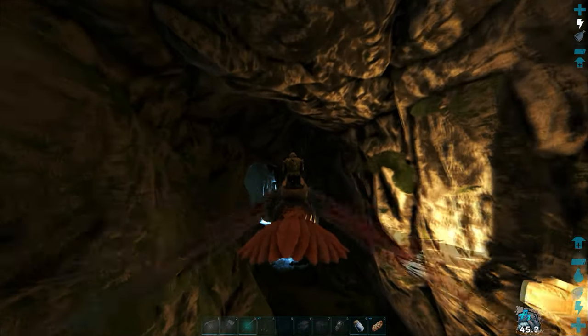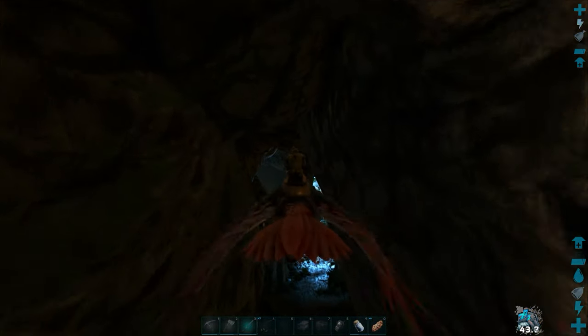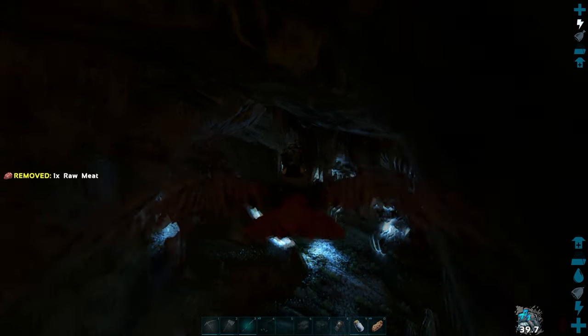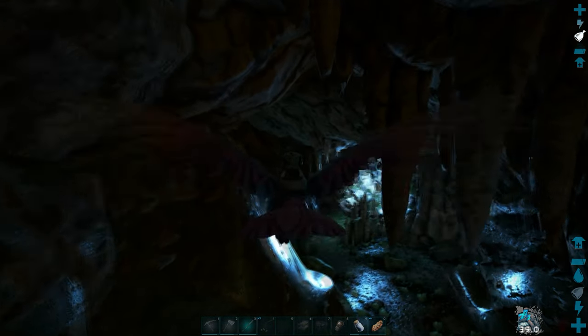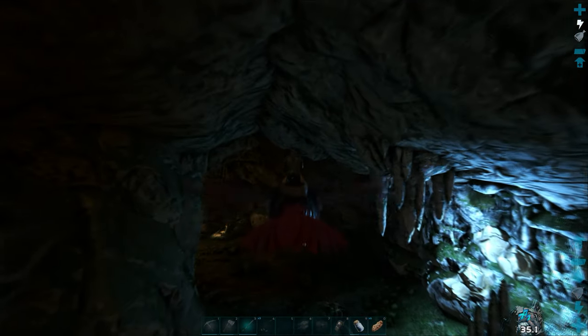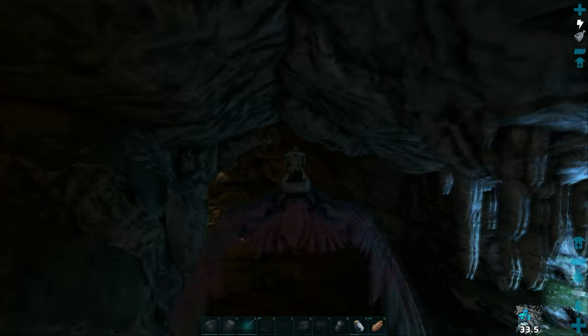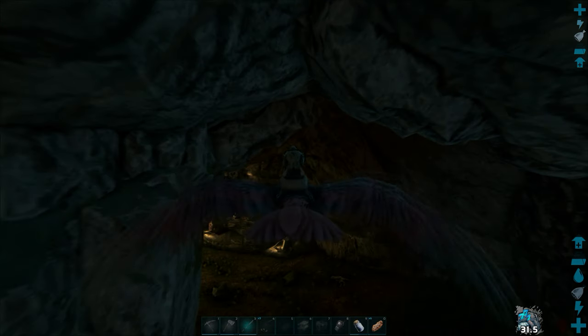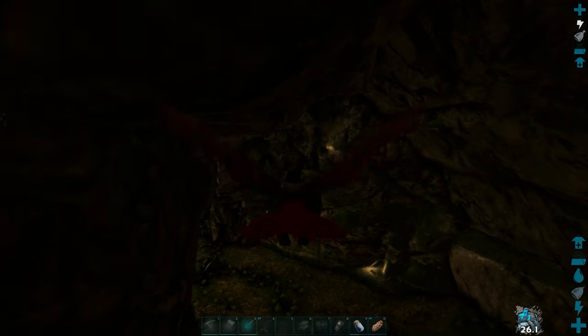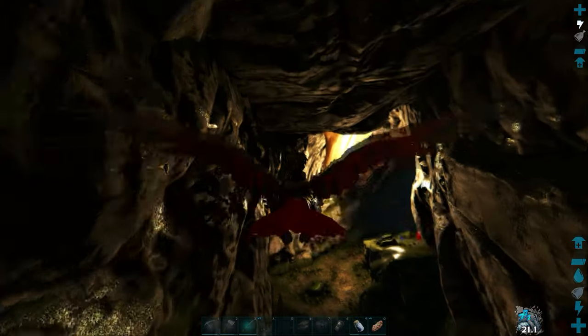I'm trying to run this cave with the bird. I'm using an Argentavis, and Argentavis is kind of middle of the road. It's not the fastest bird in the game, it's not the tankiest bird in the game, but it's in the middle. It's still able to pick up creatures, but it can't carry a lot of weight. I like them because they're kind of fast, kind of strong, and they have pretty good attack rating — so they're kind of balanced.